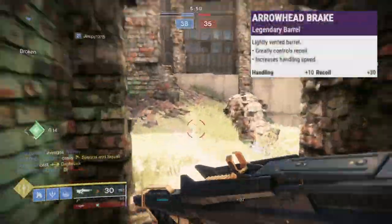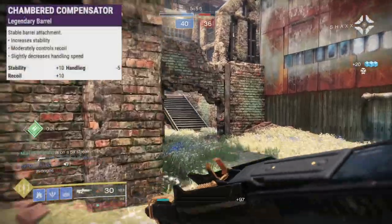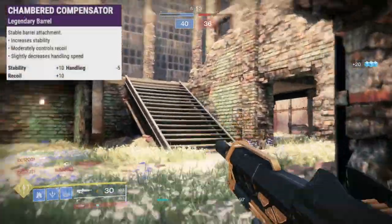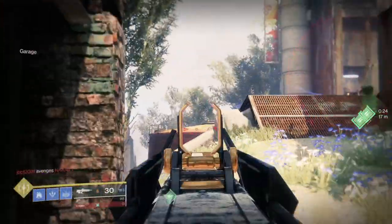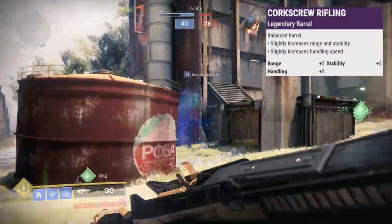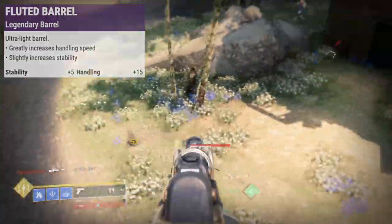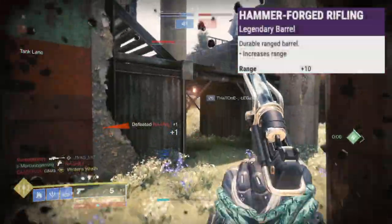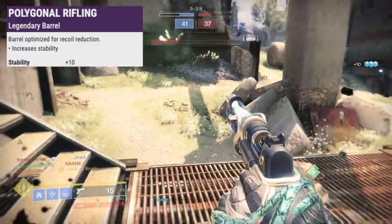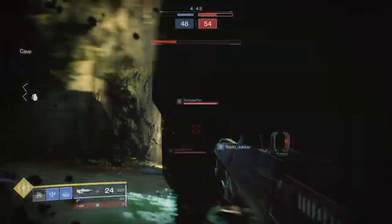When it comes to barrel perks, look for Arrowhead Break for plus 10 handling and good recoil control. Chamber Compensator adds 10 to stability and recoil control while taking 5 handling. Corkscrew Rifling adds 5 to range, stability, and handling. Fluted Barrel is 5 more to stability and 15 to handling. Hammer Forged Rifling is 10 to range. Polygonal Rifling is the same to stability and Smallbore is plus 7 to range and stability.